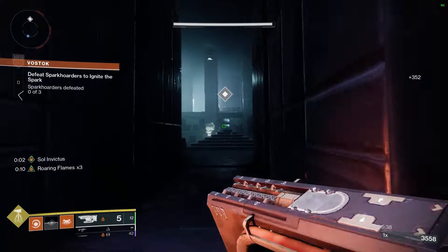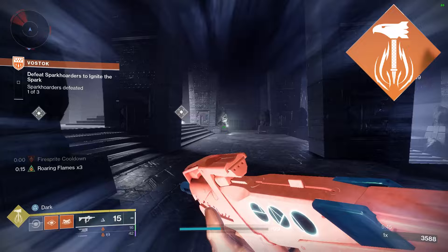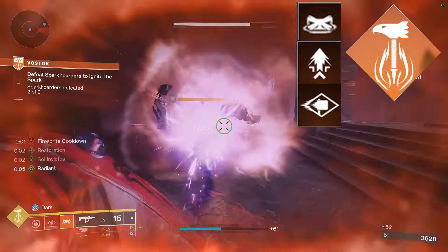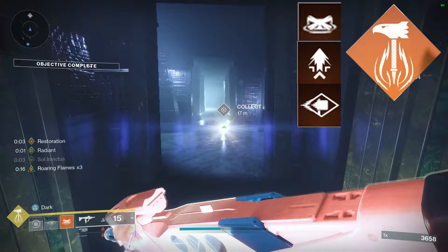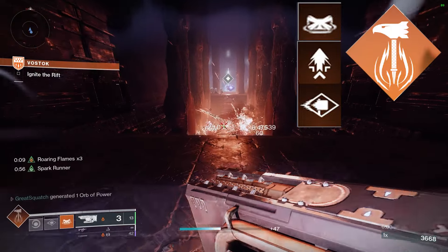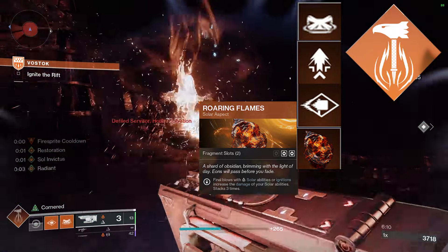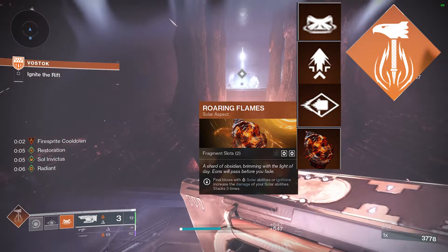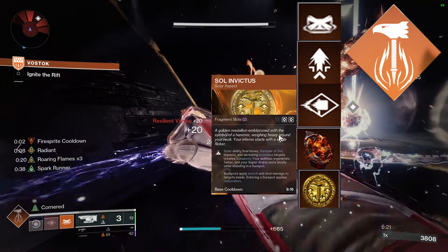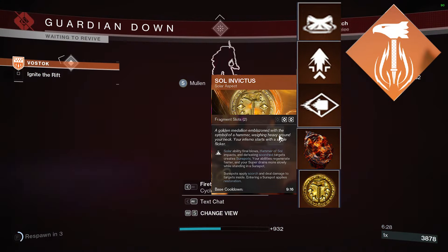For the build itself, I'm running Hammer of Sol because it pairs really well with Sol Invictus. I use Rally Barricade and Strafe Lift — the jump doesn't really matter. I use Hammer Strike because a kill with it immediately ignites the target, and Hammer Strike is buffed by Roaring Flames. So if you kill something with your grenade first, your hammer strike becomes stronger. Then fusion grenades, and Roaring Flames — final blows with solar abilities or ignitions increase the damage of your solar abilities, stacking three times.